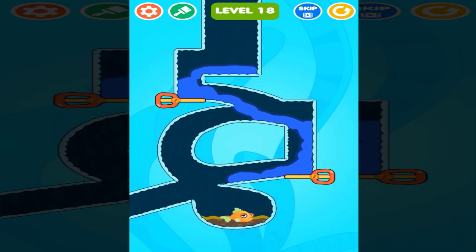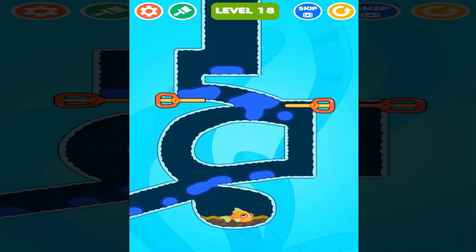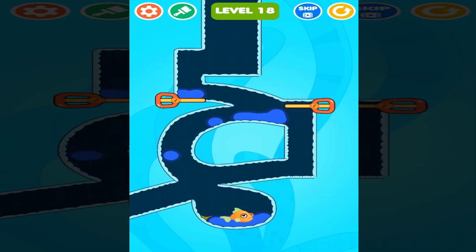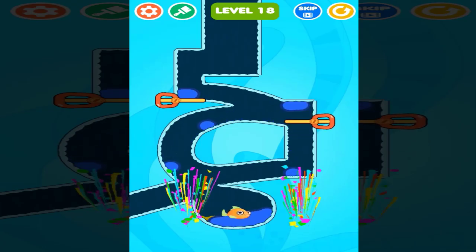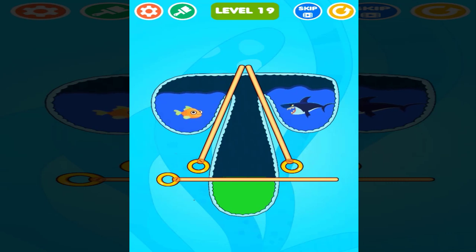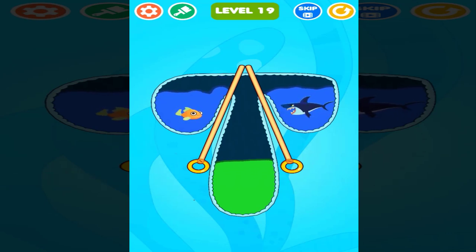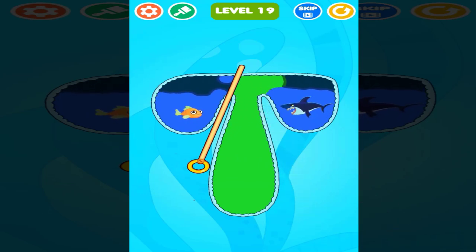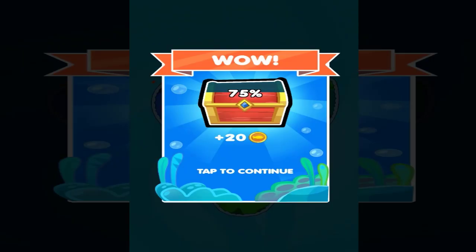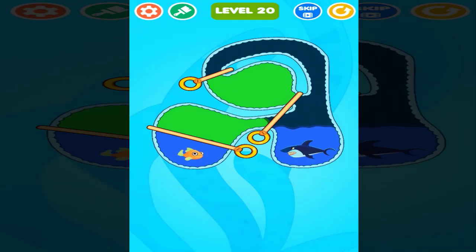Now let's move into our next one. Look at this — that's the shark and the fish. Let me just remove this, and the green water — let's go kill the shark. Those are really poisonous. Let's kill the shark — we got it! But this is our next level. How can I do this? I'm gonna move this one, hopefully we get enough water to kill the shark. Awesome, that was super nice!